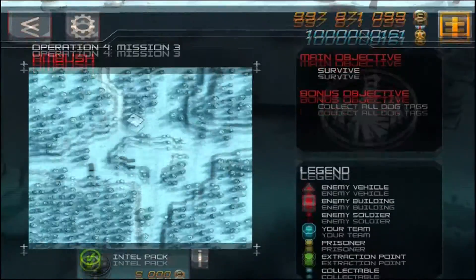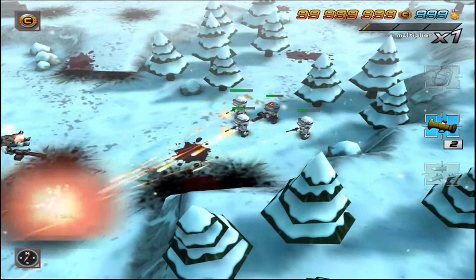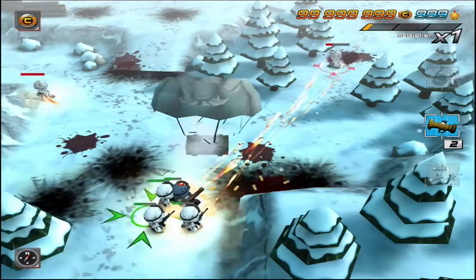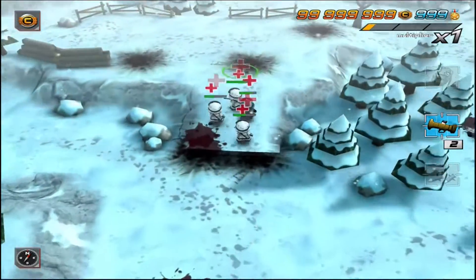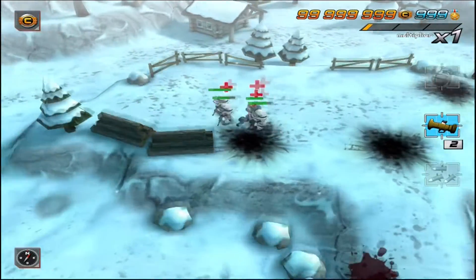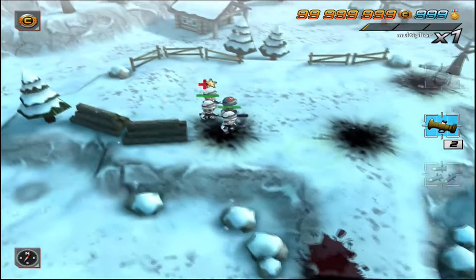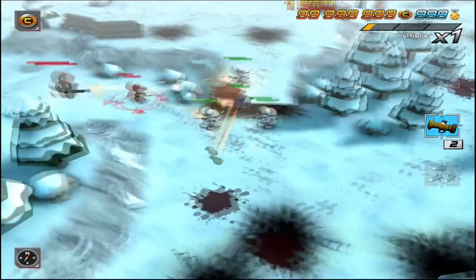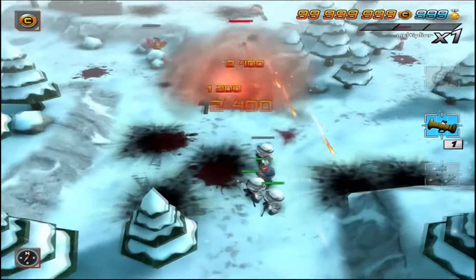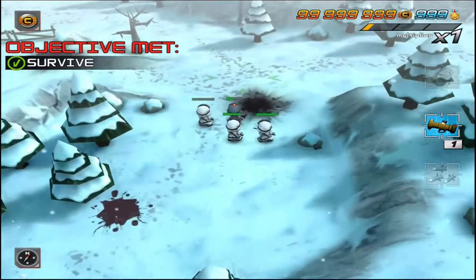I'll check the map — two coming from below. Another Gatling Gunner and a Flamethrower. So we're going to call in another Medipack here. I've got a lot of enemies coming in this time. Fire a missile up there, take out that Gatling Gunner. And we have now completed mission three.